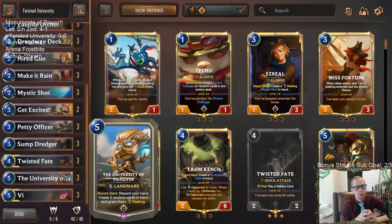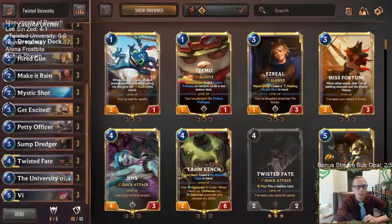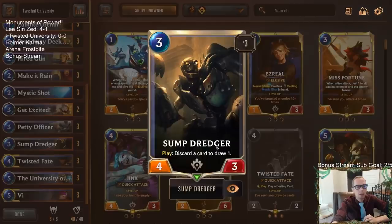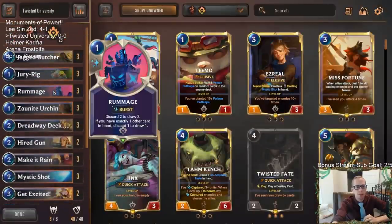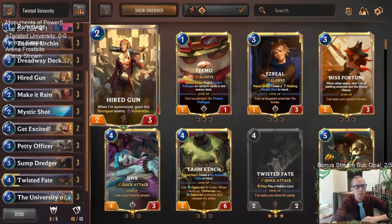We have a real low-cost deck. We can rifle through it with a lot of discard and draw effects and go try to get University of Piltover. Basically, University of Piltover — round start, discard your hand — but we'll probably have an empty hand because we can get through everything. Every single turn we're creating three random cards, and we can filter through fleeting cards we don't need with something like Dredger.